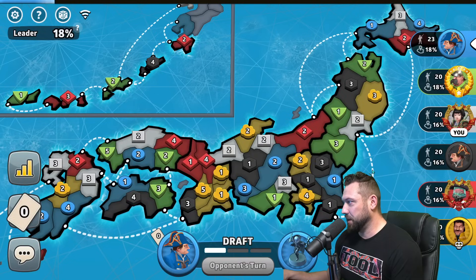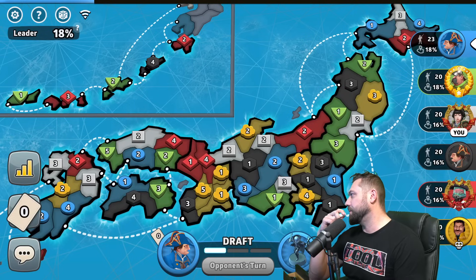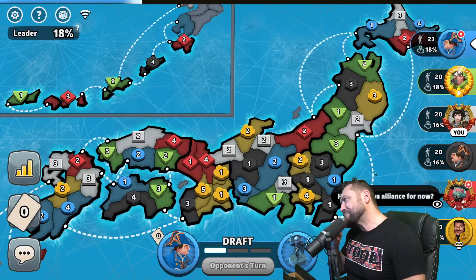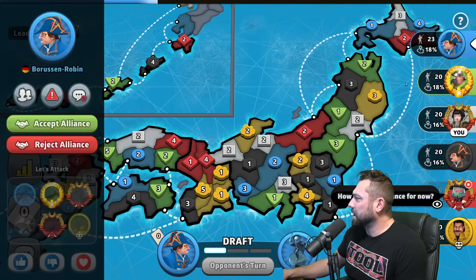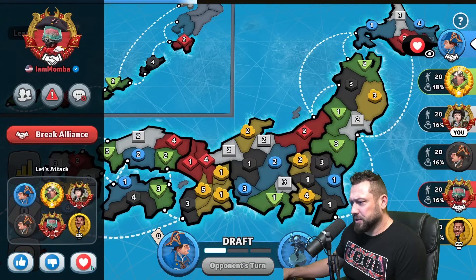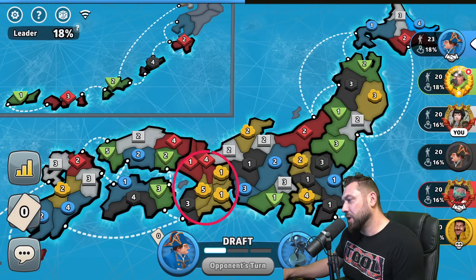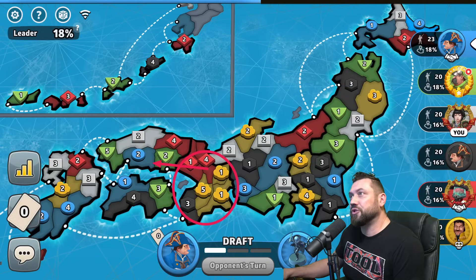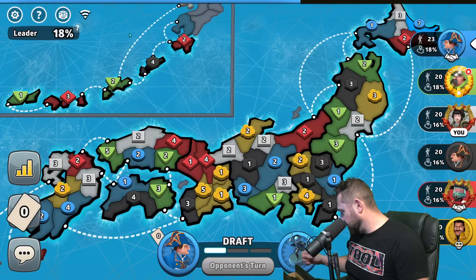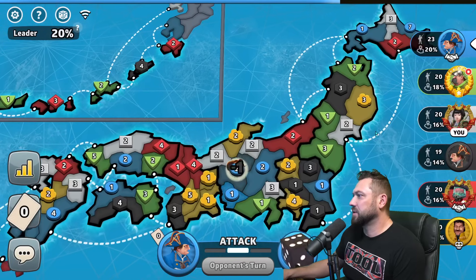Ideally you want to be at one of the ends — this is a rough spawn. Happy to ally everyone. Bot goes last but it's going to cause some mayhem. If I am Mamba is there, I definitely back off into Chigoku, but that bot having a bonus — he's going to be incentivized to break. We're going to lose a three up at the top.